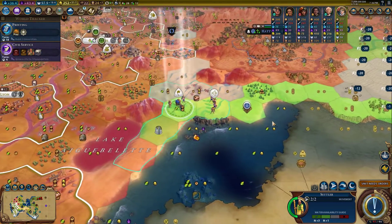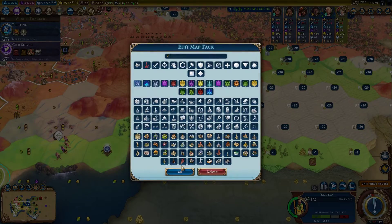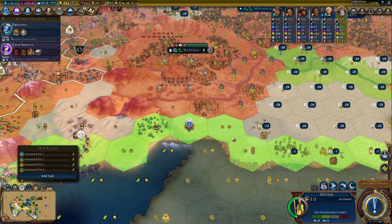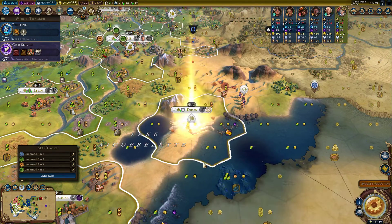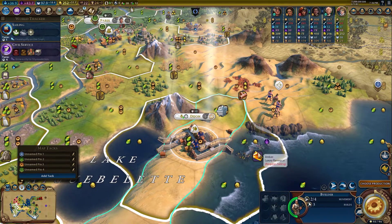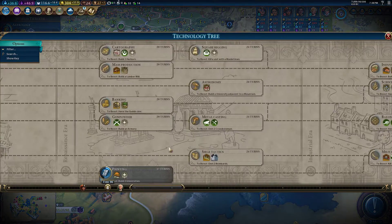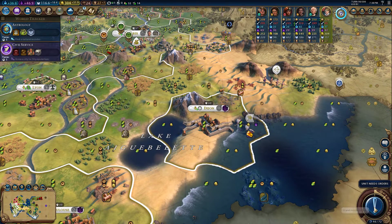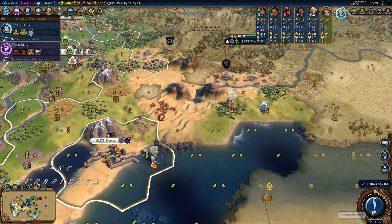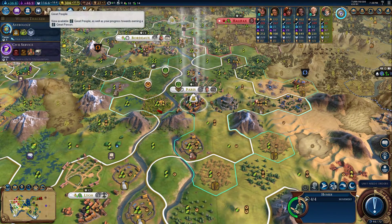I was thinking about our city locations — we can definitely found a city here, and another one right here. This will be a pretty good city with some nice flood plains, and we're four tiles away which is nice. Two cities for the price of one. We desperately need to switch to Sailing, and maybe we should go for Astrology first and then Writing so we can get some holy sites — because we're going to need faith.